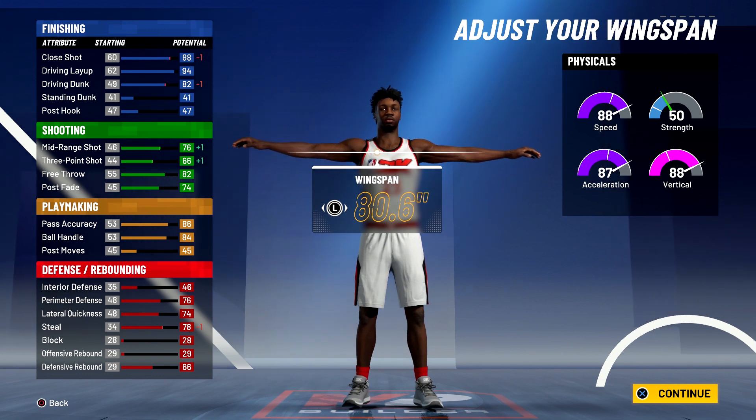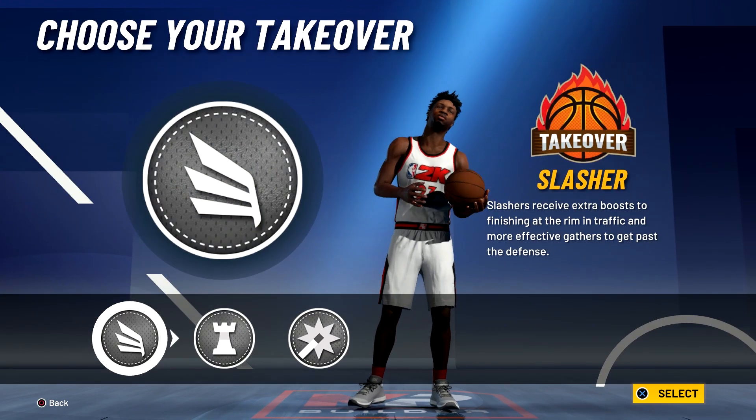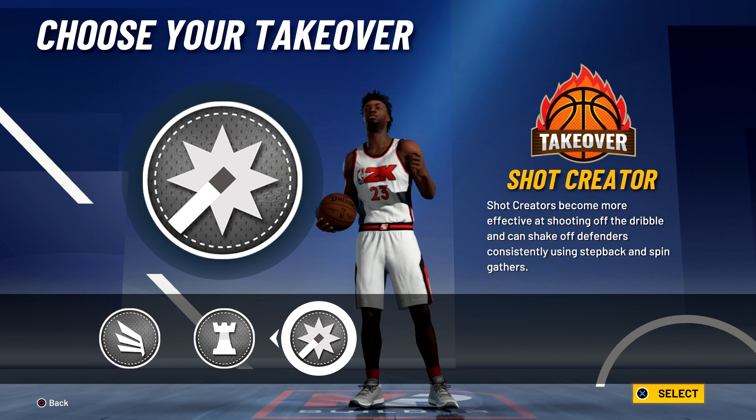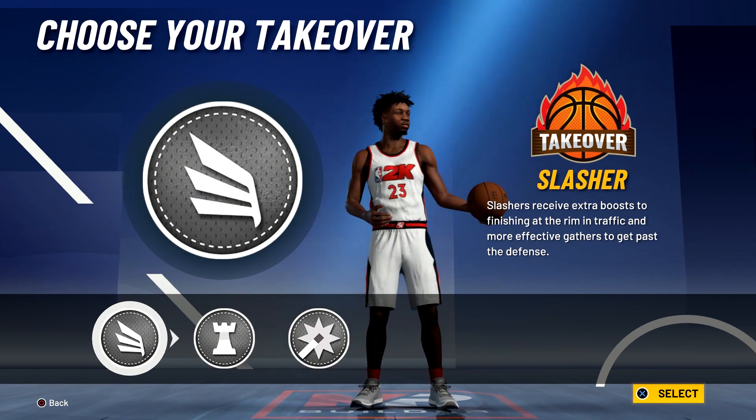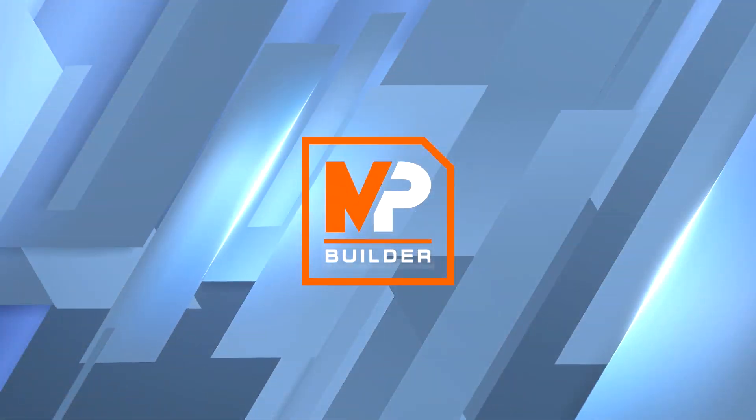Your physicals at 99 overall with the gym rat badge: 96 speed, 95 acceleration, 96 vertical, and 58 strength. For the takeover you could go with either the shot creator takeover or the slasher takeover — it's completely up to you. I'm going to go with the shot creator takeover. The build is complete and you have built a slashing playmaker — shades of Mitch Richmond, Bradley Beal, and Shai Gilgeous-Alexander.